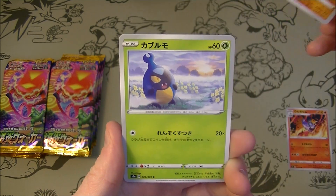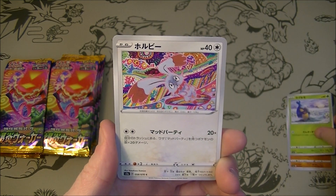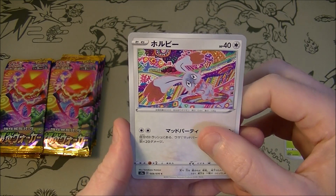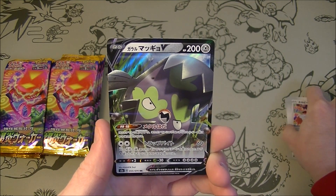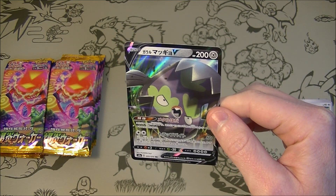So what can we get in here? I like that — it's cute. Ooh, yes — Komiya artwork, always a favorite. Like that a lot. And first pack, okay: we got Galarian Stunfisk, looking very menacing.